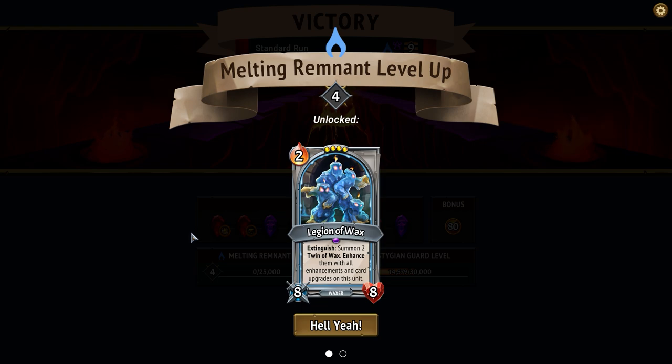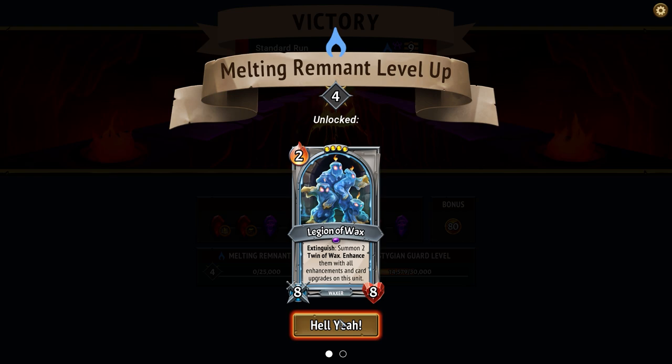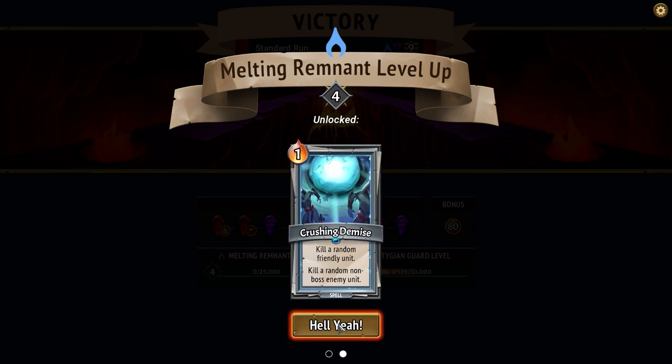Legion of wax — summon two twin of wax, enhance them all with enhancements and card upgrades on this unit. When it dies it summons two twin of wax — okay so two other characters with all enhancements and card upgrades on this unit. So we upgrade this card, say we get plus 10 damage and plus 25 health, make this card swole — it dies, it makes two more. I've seen this card in Hearthstone actually. That is sick, that's a hell yeah.